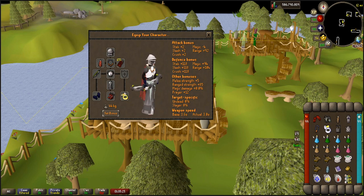We want to have two different styles to kill it. First of all, range, which is the primary thing that we're gonna use. If you have Masori, I highly recommend you to actually use that because it's more DPS than, let's say, Void. But Void overall is way stronger than Armadyl.